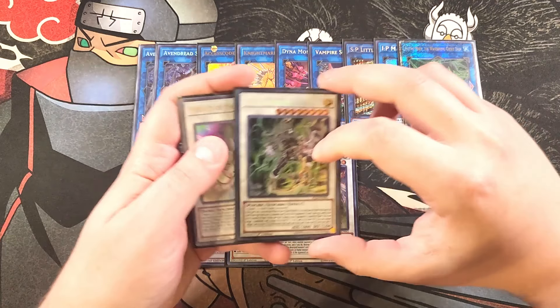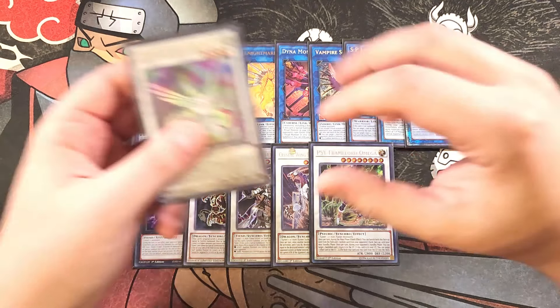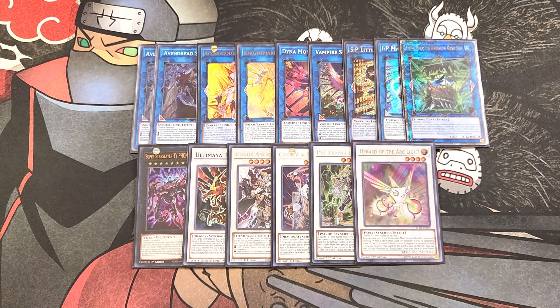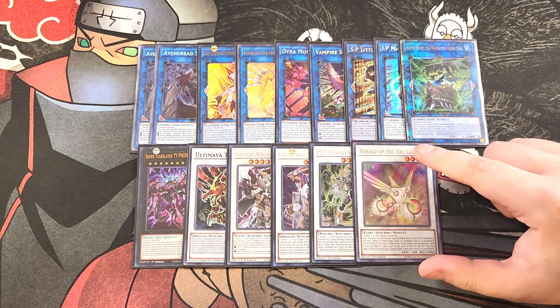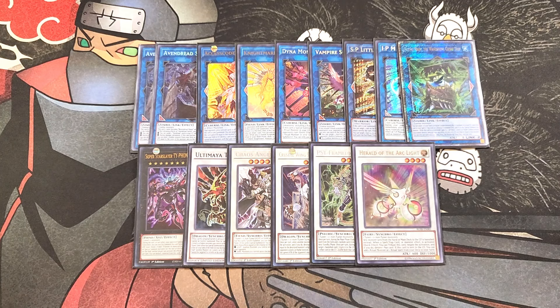We then play a single copy of Omega just to get rid of cards from our opponent's hand. And finally, a single copy of Herald of the Arclight. I did consider playing two copies, but if you don't have SP Little Knight, you can swap it for another copy of Herald of the Arclight. In playtesting, I only use this card once per duel, so it's a great option for your copy of Diviner — search out the exact card you need, make Diviner a level 6, and step into Ultimaia Tzolkin to bring out Crystal Wing.